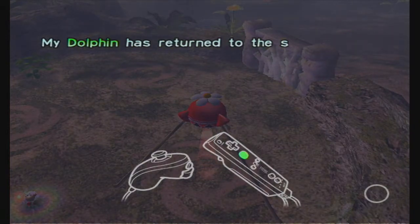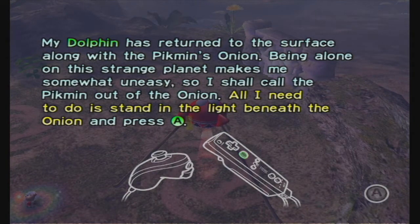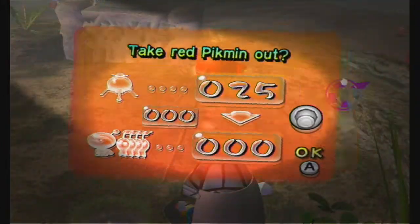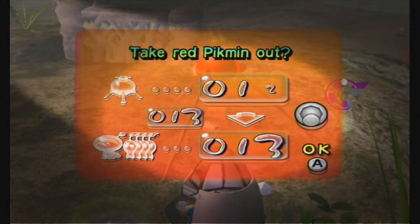My dolphin has returned to the surface along with the Pikmin's onion. Being alone on the surface of this strange planet makes me somewhat uneasy, so I should call the Pikmin out of their onion. All I need to do is stand beneath the onion and press A. I would recommend pulling out all your red Pikmin because you're gonna need them all.